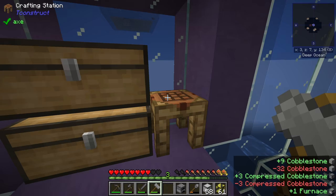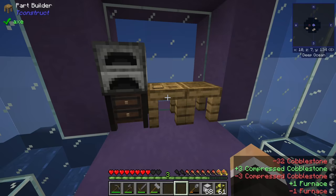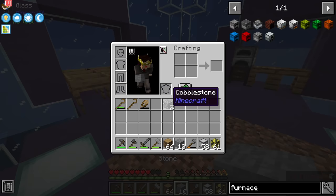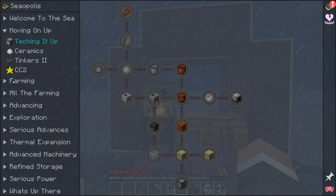We'll throw the furnace down over here. You can put things on top and still access all of these stations. From there we can grab some wood and stone and start smelting it all up.